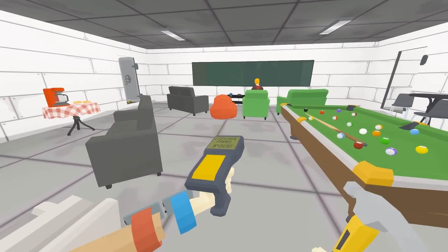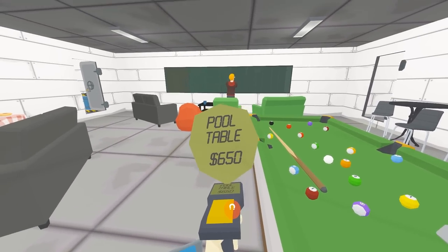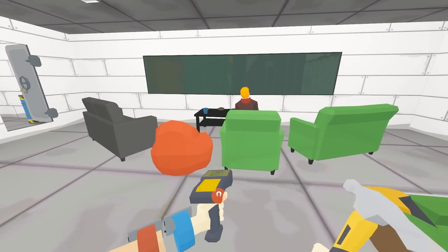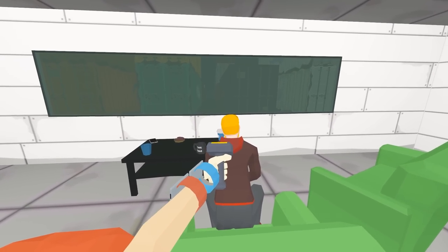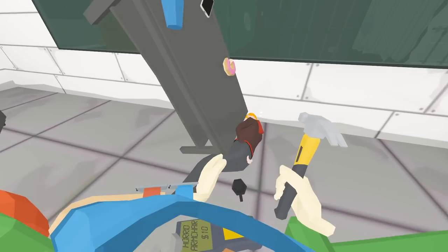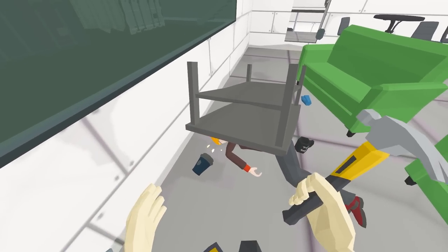There's a guy down here just hanging out. I'm going to use my new tool which scans the price of stuff. Pool table — 650 bucks, that's not too bad. This chair — 10 bucks. What about this guy? Can you scan a human? What if I was to just get this guy and drag him? Oh my god, the table flipped right over him — I didn't mean for that to happen.